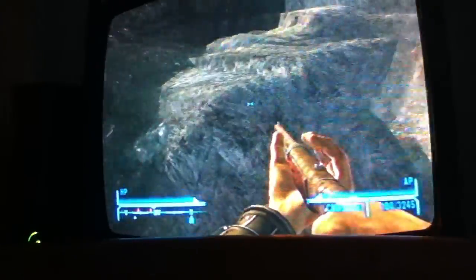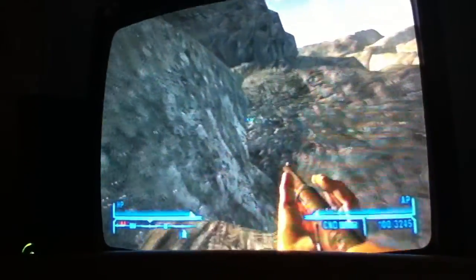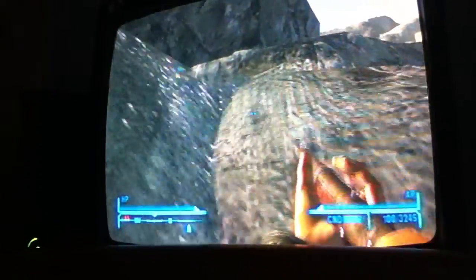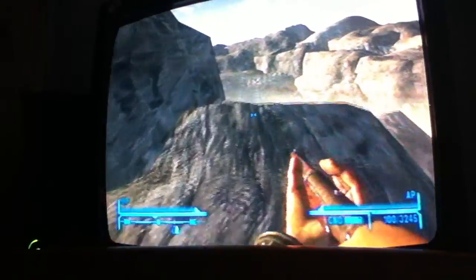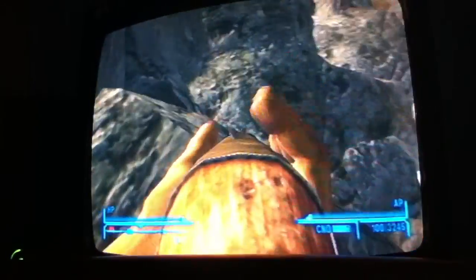Once you start going through, you'll find a spot like right here to jump on. You just start jumping and you'll hop up right here. You'll have to walk up that right there by jumping. Once you get up on this rock, you just go to the other side. You'll have to fall down onto this rock.